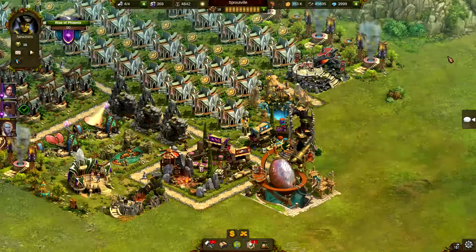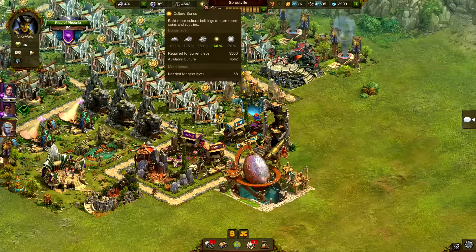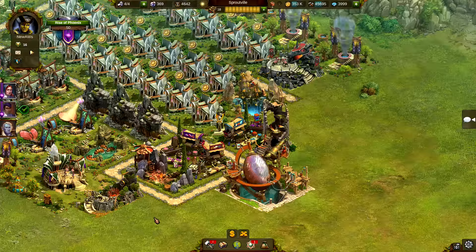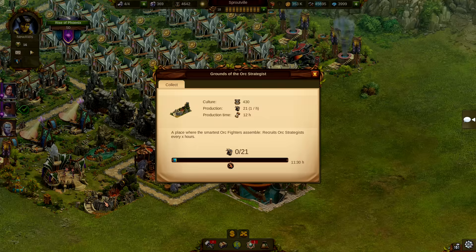The other topic I want to share with you is the new buildings we introduced with the Easter event. In earlier events, every building you could win gave culture, some also population. If you have participated in all of our events for the last 12 months, I am sure you have a tough time finding enough space for all these culture buildings. So we thought about what other effects our Easter event buildings could give. And now, some produce coins, some produce goods. We also have buildings in the mix that produce Orcs or supplies, depending on your chapter.